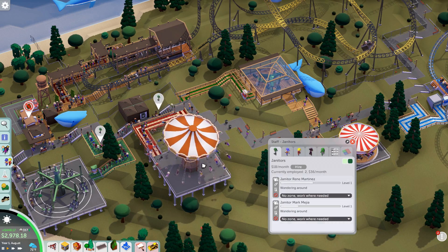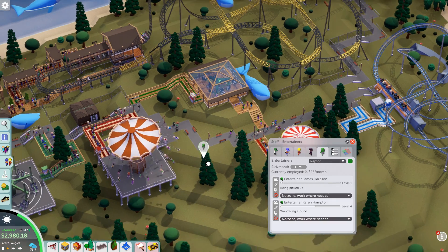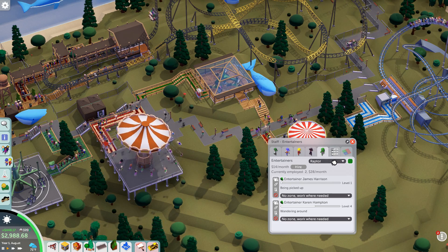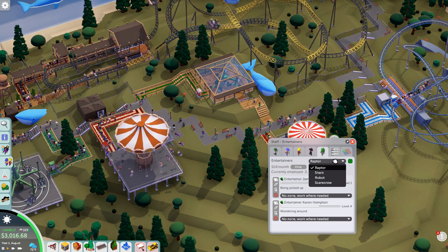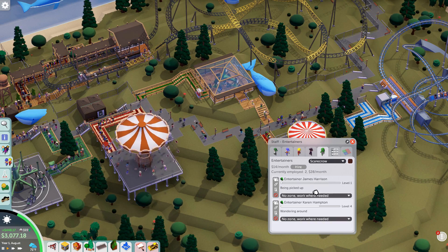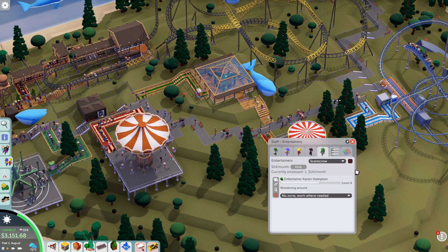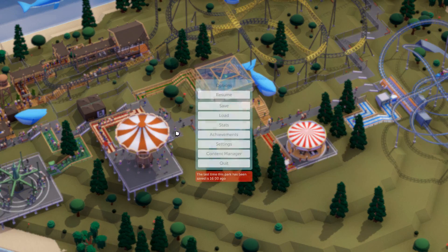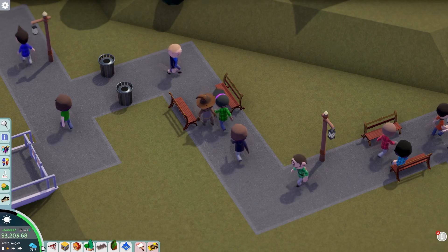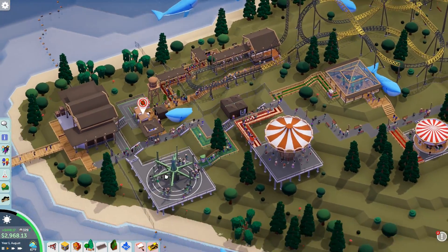I wanna add another entertainer. The entertainers aren't stretched out thus far. I'm gonna hire another raptor — wait, a scarecrow seems more fitting, doesn't it? Is it too late? Alright, James, you're fired. We're hiring a scarecrow. It just seems better for this park because it's cold and fall. Oh, it's 71 degrees out right now. Well, I thought it would be colder than it is, but it's 71 degrees out.